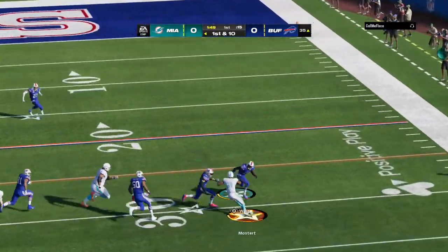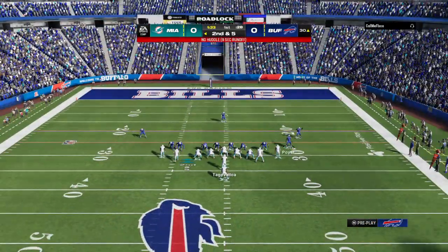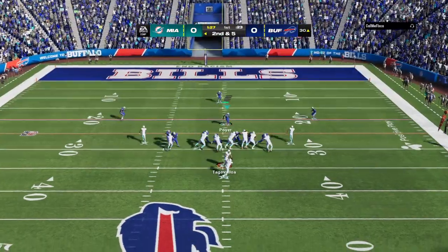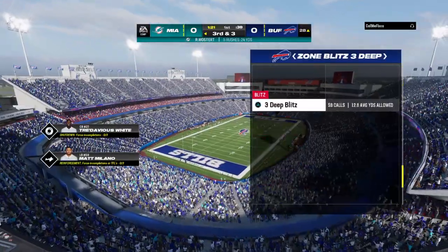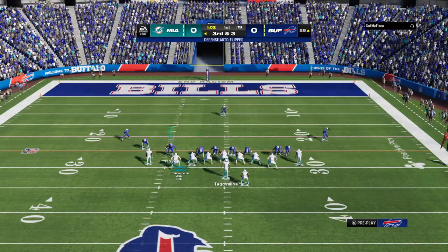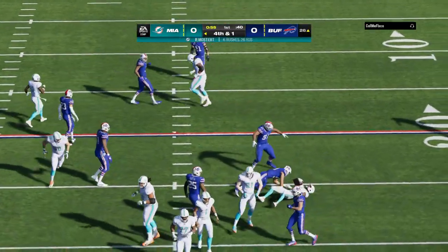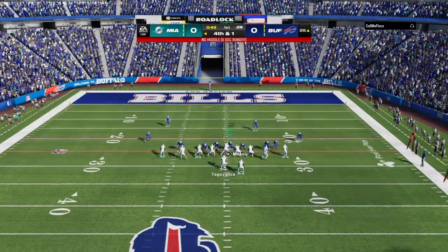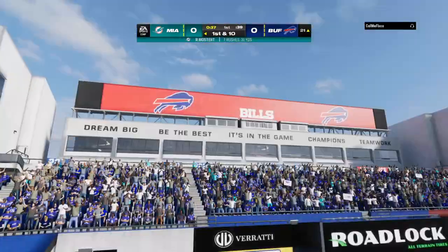A run with Mostert up the middle — yeah, this will be a gain of five as he gets it to the 30. Ball on the 30 now, here's second down at five. Up the middle they go with Mostert, and he'll take this inside the 30 to about the 29, maybe the 28-yard line. Just a couple on the pickup there, and now it's third down looking for three yards to pick up the first. They'll try and run here with Mostert — this is only going to be a gain of two. He needed three, it's fourth and one. They'll try it now with Mostert, and he will have a first down at about the 21-yard line.